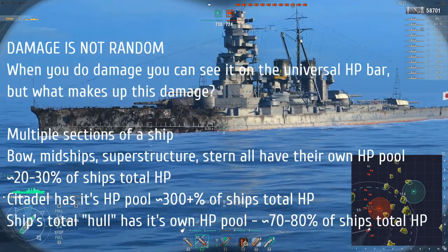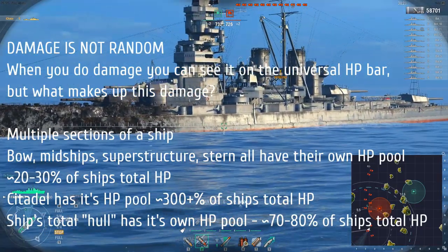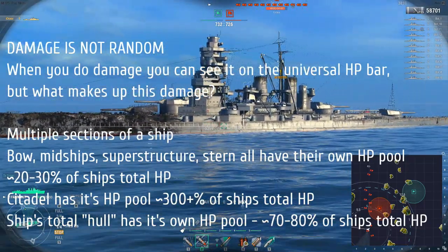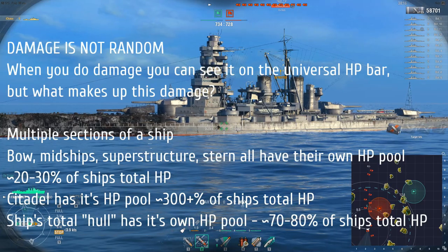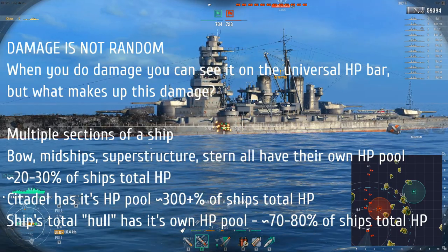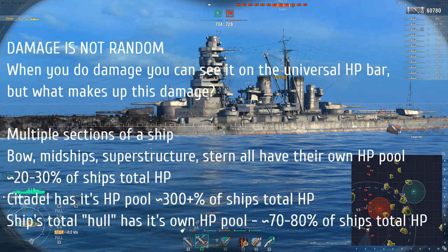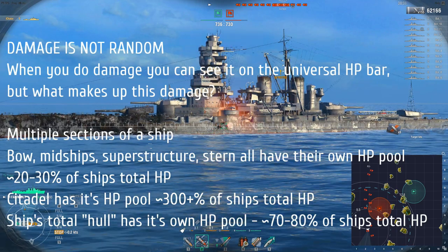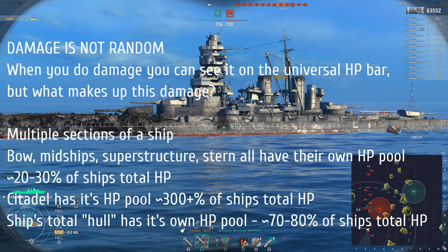Let's start with something really simple: the HP bar that you actually see. We'll call this the universal HP bar. It's the total amount of HP your ship has, and once it reaches zero your ship sinks. How you determine the amount of damage you deduct from that universal HP bar is a little bit more complicated.